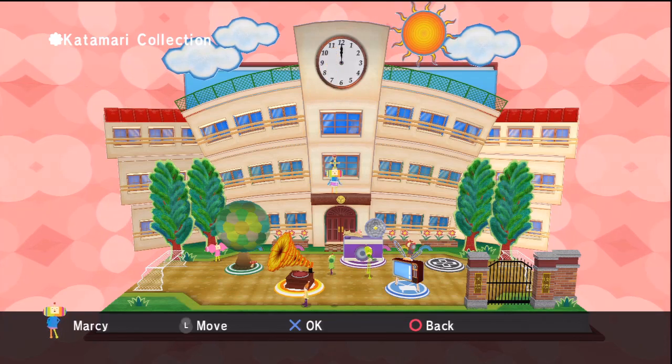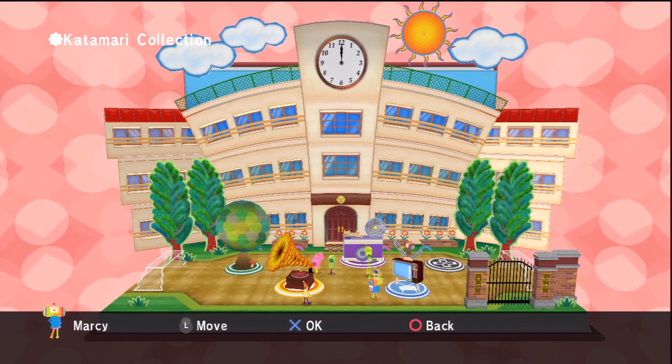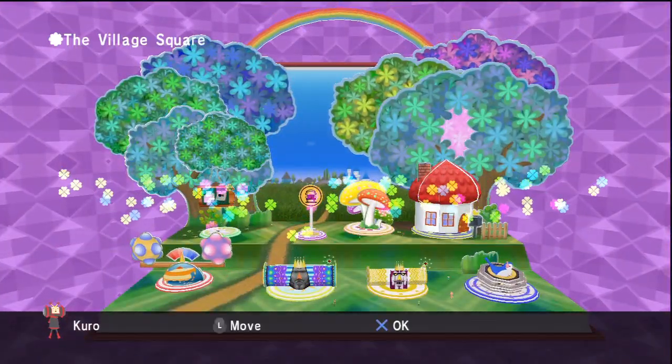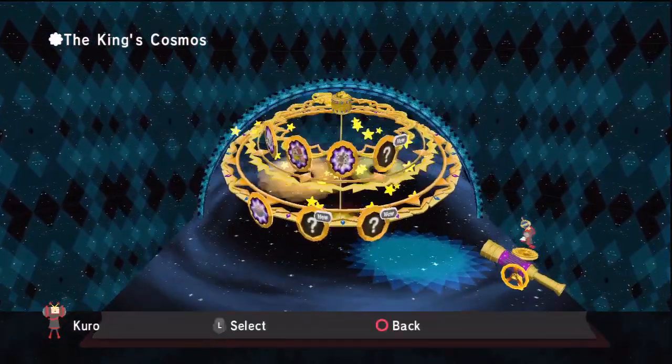We're here on the Katamari collection page of the picture book. We'll be looking at this a little bit more later. For now, let's grab Kuro here and head to the King's Cosmos, where we will be playing the next stage in that campaign.